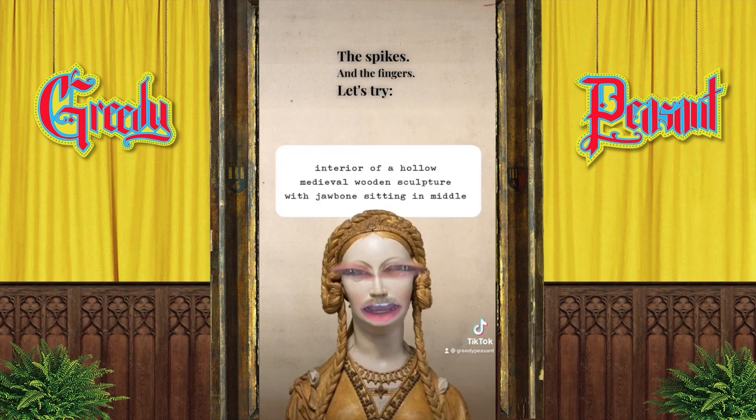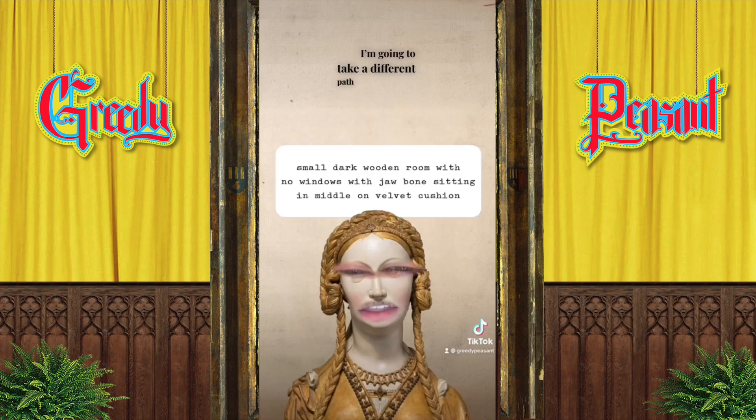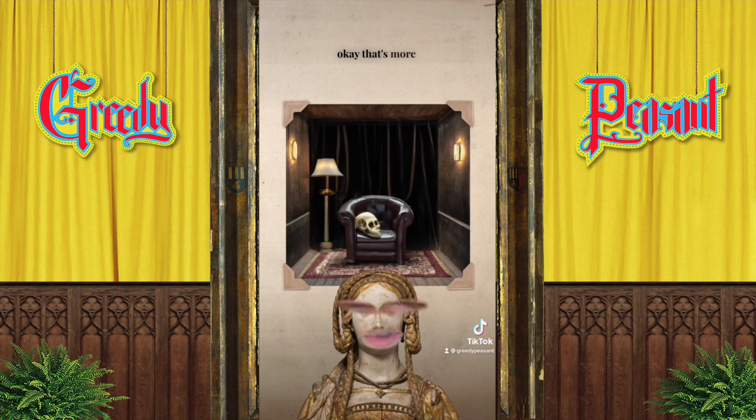Let's try 'interior of a hollow medieval wooden sculpture with jawbones sitting in middle.' I'm going to take a different path for your interior, Bridget, and say 'small, dark, wooden room with no windows with jawbones sitting in middle on velvet cushion.' That's more my vibe. Reliquary business center.